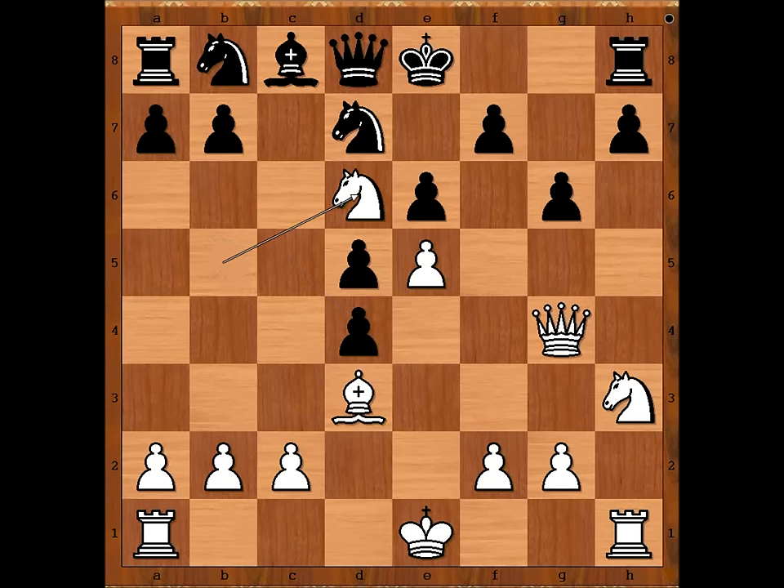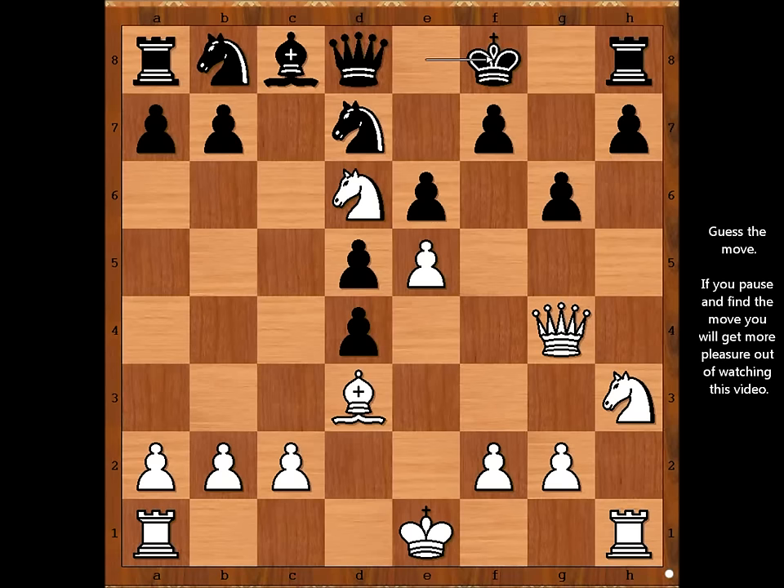White to move. Knight to d6, check. King to f8. White to move — how would you defend the pawn? Black is threatening knight takes pawn on e5. Please pause the video and find the best move for white. What did you find? Did you find this move? Defending the pawn, threatening checkmate.